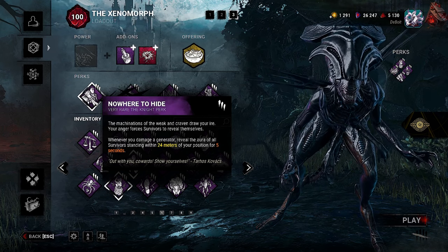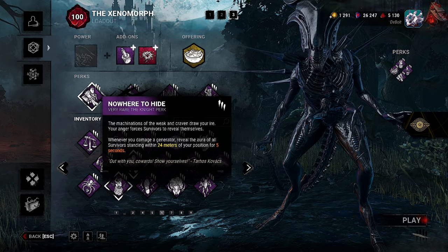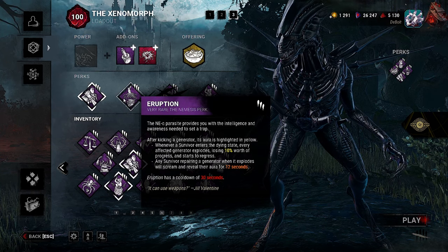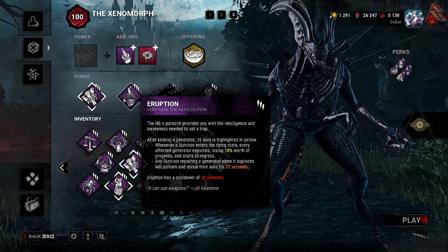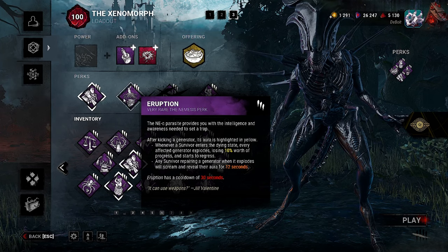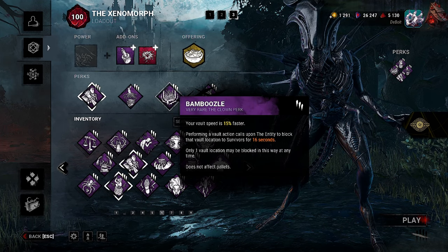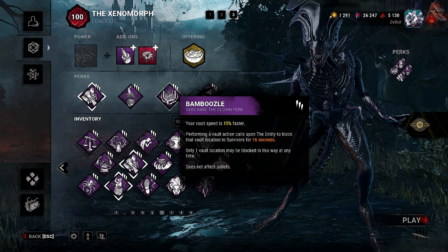We have Nowhere to Hide. Whenever you damage a generator, reveal the aura of all survivors standing within 24 meters of your position for 5 seconds. We have Eruption. After kicking a generator, its aura is highlighted in yellow. Whenever a survivor enters the dying state, every affected generator explodes, losing 10% worth of progress and starts to regress. Any survivor repairing a generator when it explodes will scream and reveal their aura for 12 seconds. Eruption has a cooldown of 30 seconds.